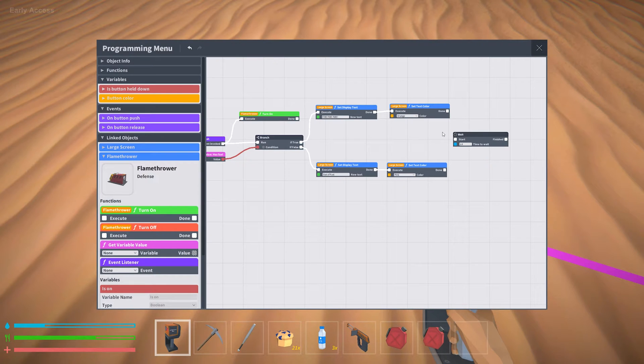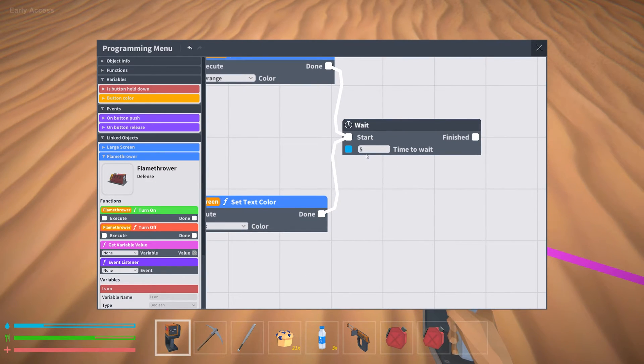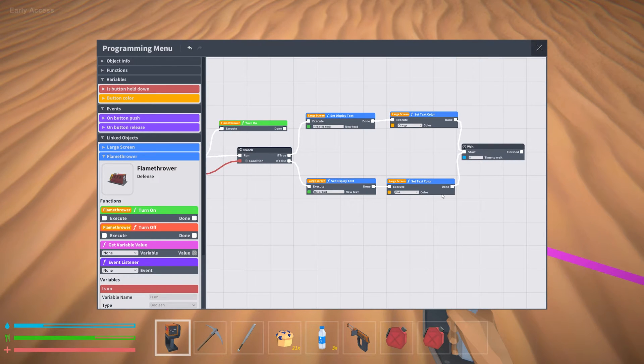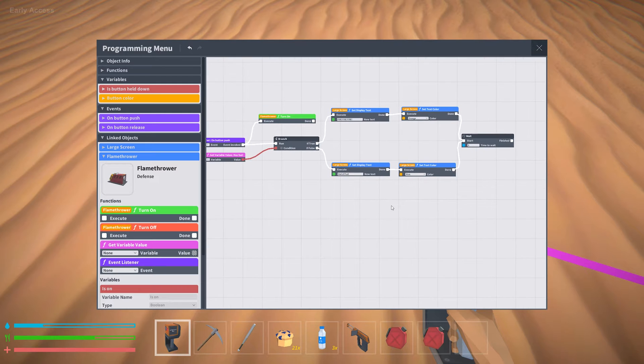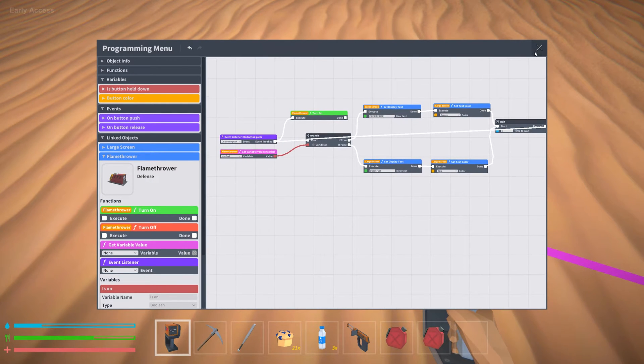You need a wait timer to loop everything back, and I'd recommend attaching it off the text color change at the end of each branch path. Set the timer to about five seconds — the more time you're willing to wait, the better, because if you set it to 0.1 seconds you might get an error or crash from the program running constantly. Once the wait timer finishes it loops back to run the branch again. That's your loop — every five seconds it checks: do we have fuel or not?